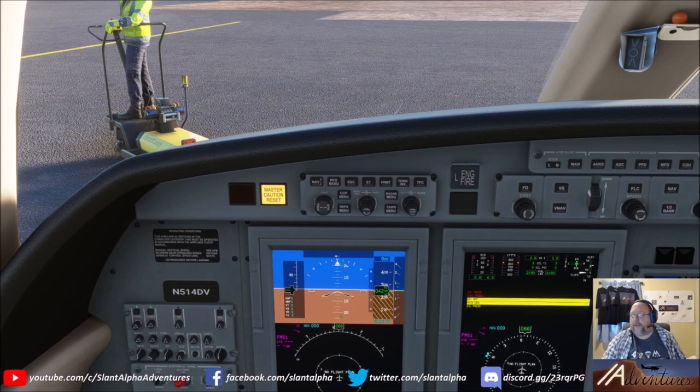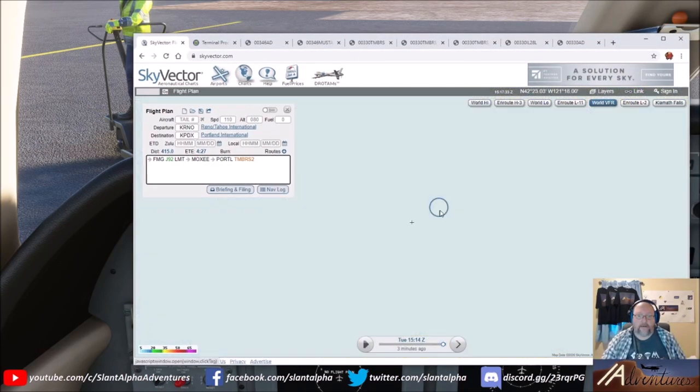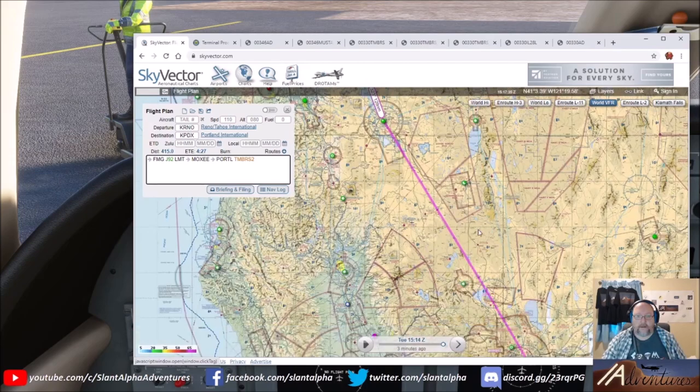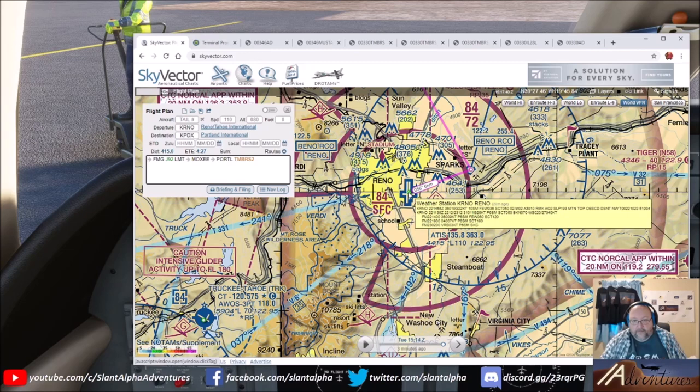Go ahead and start climate control and set static source to normal. We would file our flight plan on VATSIM right now through vPilot if we were connected, but we're not. We would also use vPilot to check the ATIS or METAR at Reno-Tahoe. Since we're not on VATSIM, I'll just pull that through SkyVector. Hovering over the airport on SkyVector gives us the METAR.